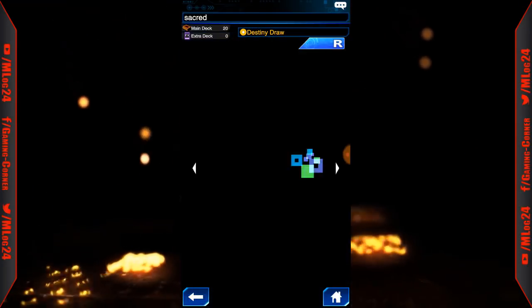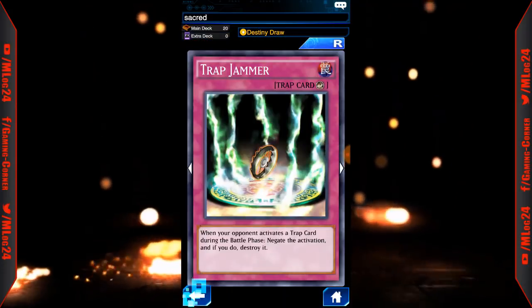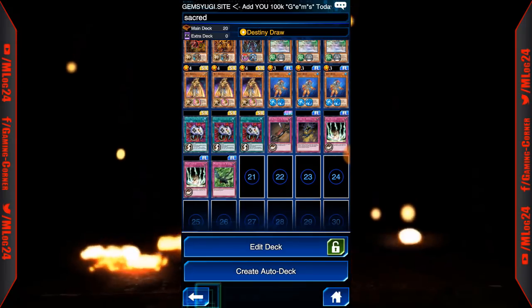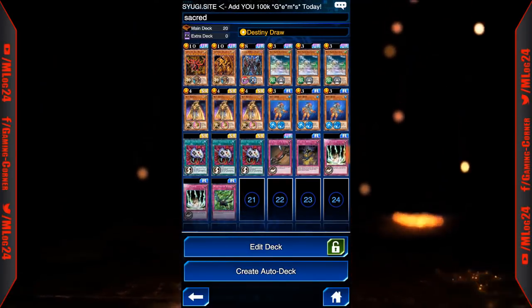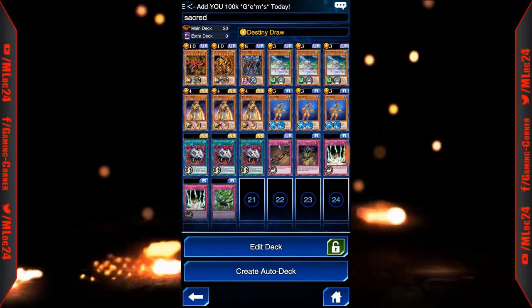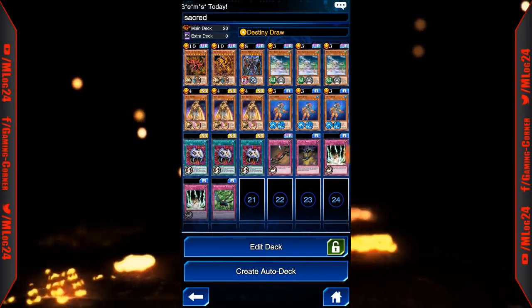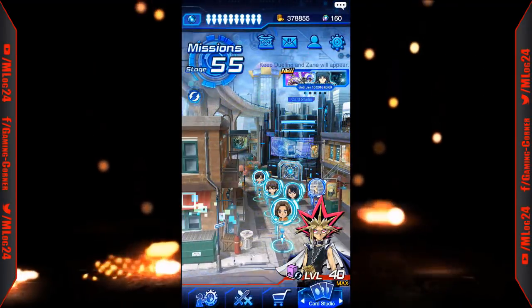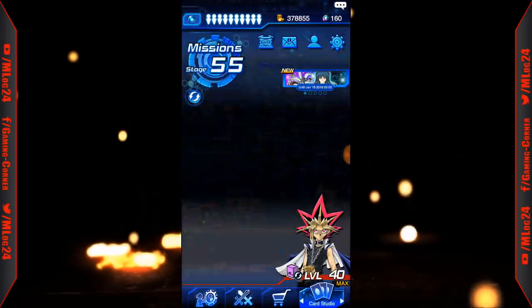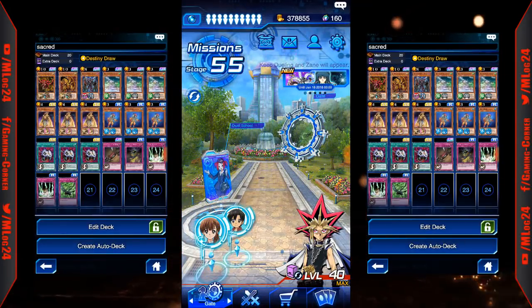Also 1 Seven Tools of the Bandit, 1 Curse of Anubis for more defense, 2 Trap Jammers, and 1 Windstorm of Etaqua. So let's go ahead and give it a try and see how it works. We should in theory have enough monsters to tribute and be able to get the God cards out easily. I'm going to try it out with the NPCs first, and if it works I'll do another video playing it in ranked.